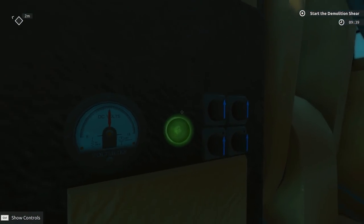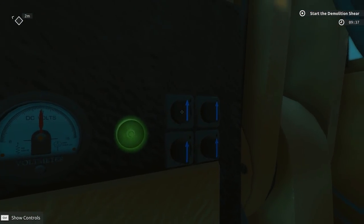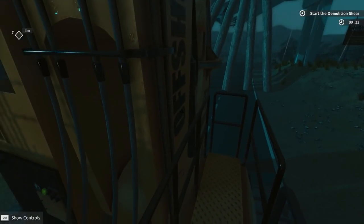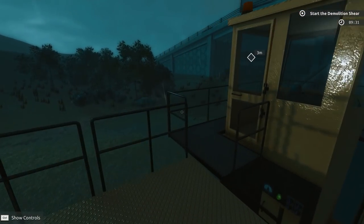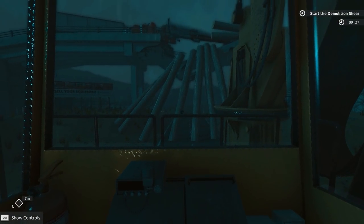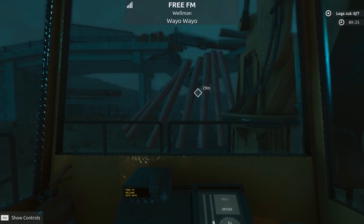This is a ton of fun, this game. So let's get up here, let's get into this beast, let's start cutting. I don't know if we have to turn anything on on the outside — looks like everything's good. So let's find out what we've got to do here. We're up on the piece of equipment here. Cabin's right here. Perfect. Now all we've got to do is start this beast up. Probably turn on the lights — that'd be helpful.